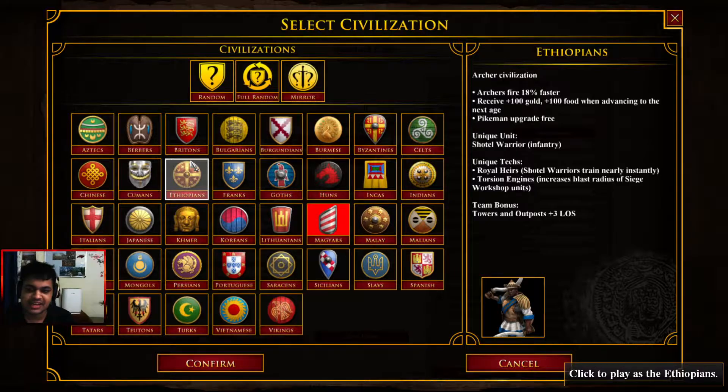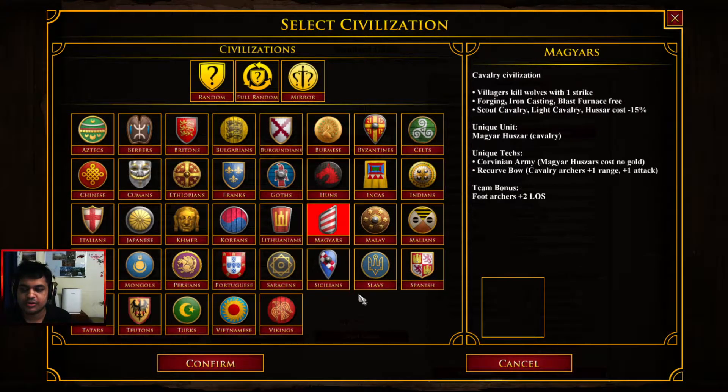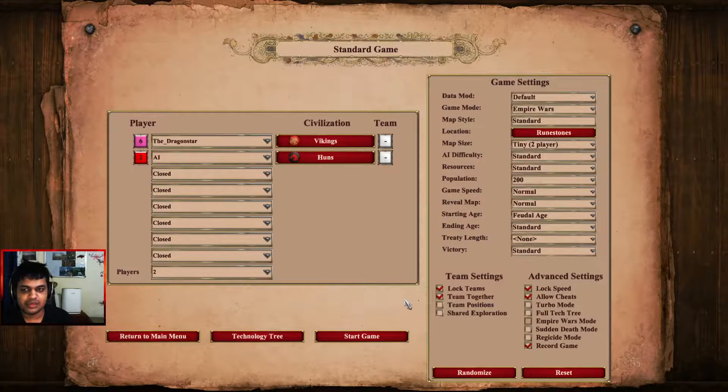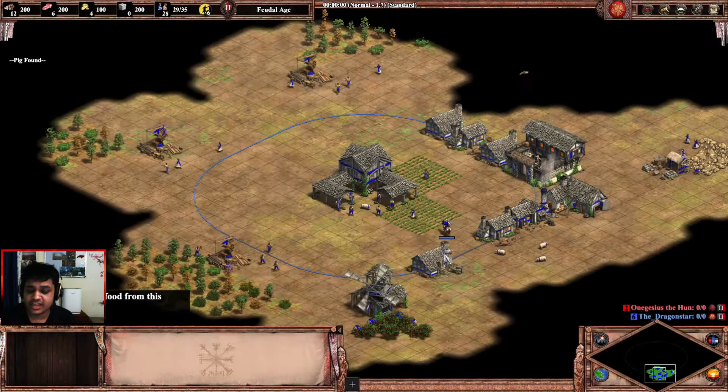Ethiopians — you don't get the 100 food and gold bonus, but that's not an issue since you have the faster firing archers, and once you reach castle age the bonus of extra food and gold starts kicking in, making it really useful. Ethiopians also have a lot of counters to other civs you might be seeing. My top pick for archers is going to be Vikings — you can open straight archers and the build will be slightly different.